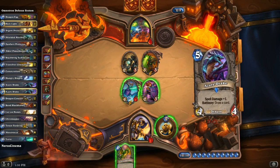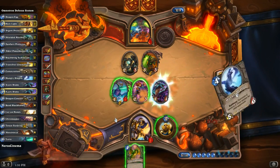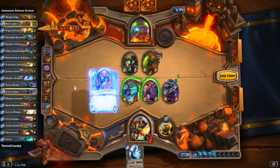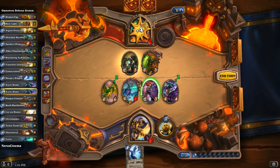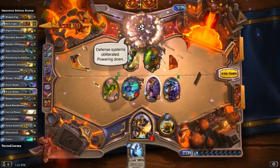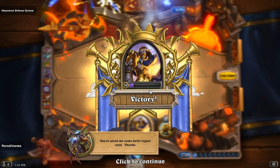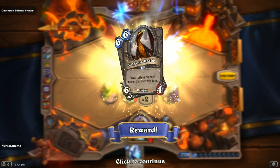And there he goes — that's GG, ladies and gentlemen. He's down to six health. Let's throw out the Azure Drake just for fun, then the Emerald Drake. It's the final wing — I'm coming for you, Nefarian!